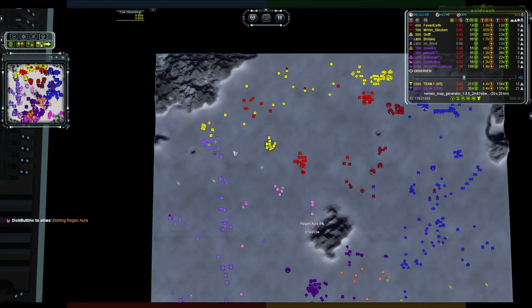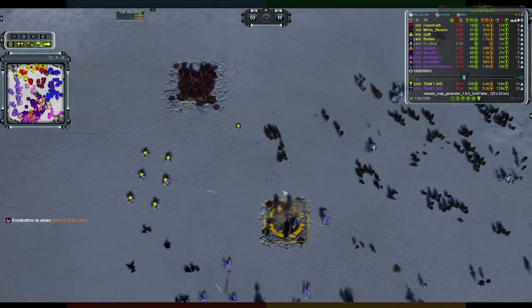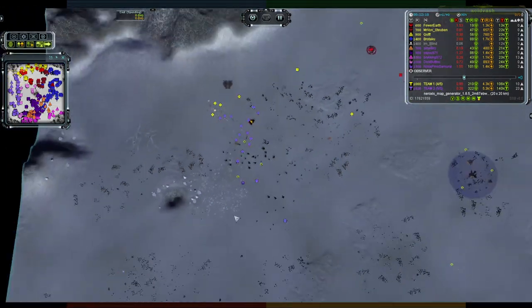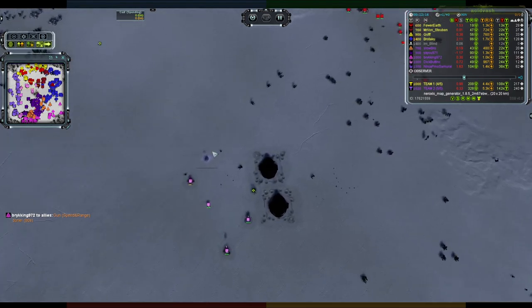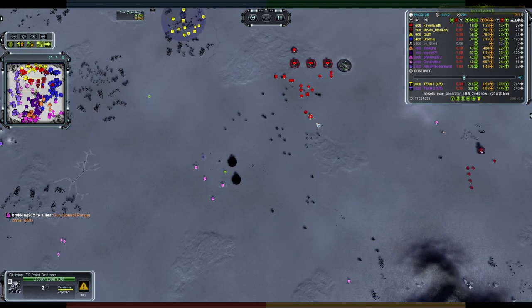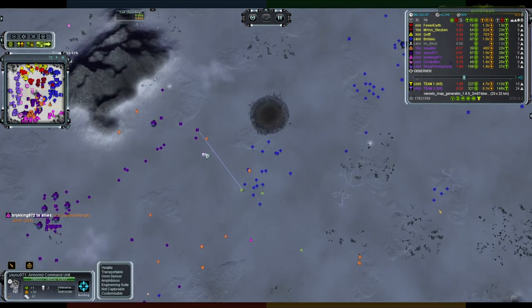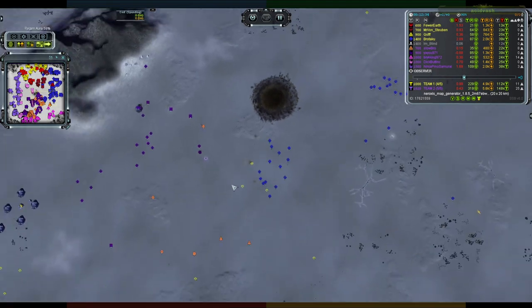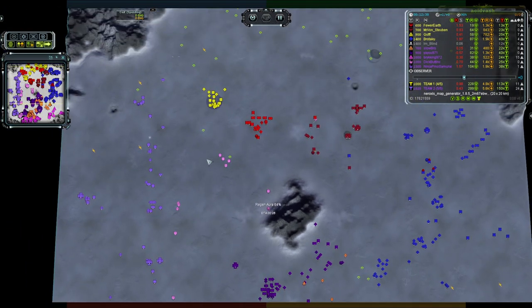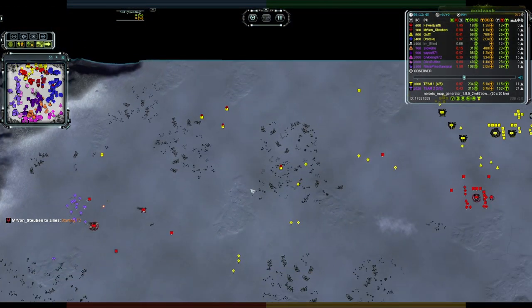Quick check back in the top corner — pretty much the same thing is happening. Ninja has T2 on the ground with units pushing forward, and his commander has sneaked up behind slapping out some T2 PD to keep reinforcements honest. Dick Butt's section is cleared by Fewer Earth's T2 PD. Dick Butt now has a regen aura — wants to turn into a gun com, fair enough. T2 PD going down for Yayu as well. Back top section — nothing on the ground to stop this group pushing through.